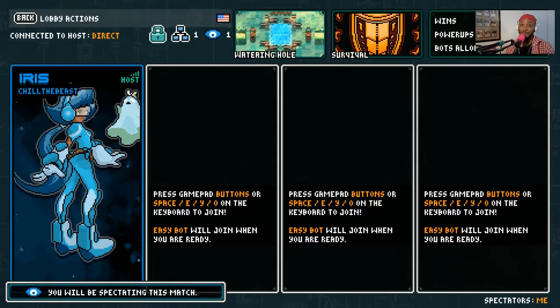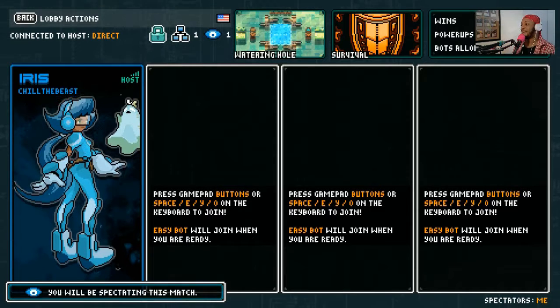Alright adventurers, welcome to AllPlay. We're here with more Invisigun Heroes. It's a game that's very much like Bomberman and other party games in that you want to be the last person standing. The only catch is you don't get to see anybody — it's a game where your characters are invisible to you. It's also possible to have the characters visible to other people watching the game.